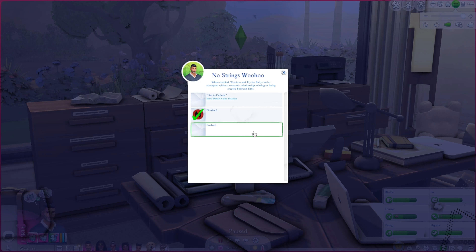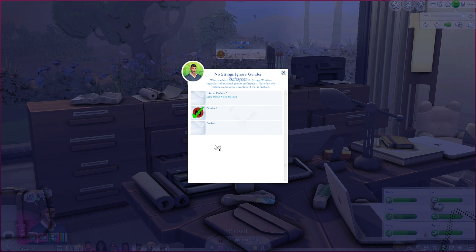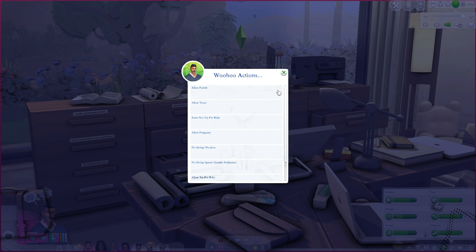No strings woohoo — when enabled, woohoo and try for baby can be attempted without a romantic relationship existing between sims. The try for baby aspect would be the concerning part there. Ignore gender preference when enabled means sims may have no strings woohoo regardless of personal gender preferences, and this includes autonomous woohoo if that is enabled.